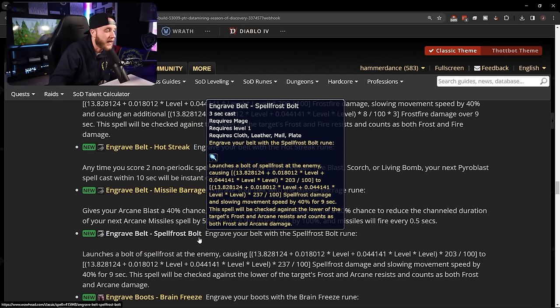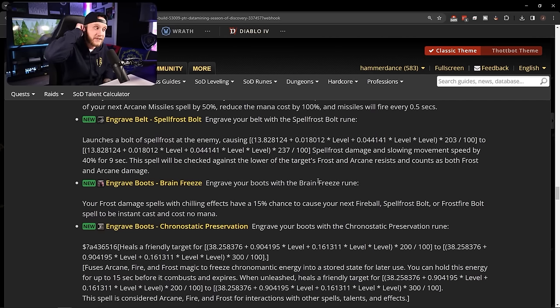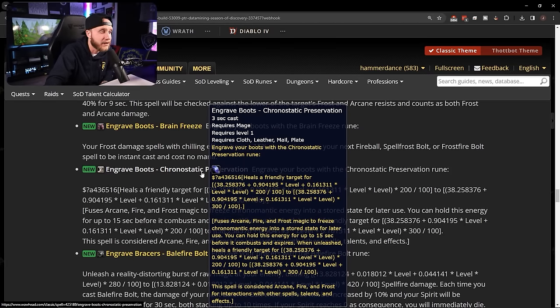Boot runes: Engrave Boots: Brain Freeze — frost damage spells with chilling effects have a 15% chance to cause your next Fireball, Frostbolt, or Frostfire Bolt to be instant cast with no mana cost. Any of your frost damaging spells have this 15% chance to proc free instant fireballs, spell frost bolts, and frostfire bolts — really sick and makes for fluid, fun gameplay. Also: Chrono-static Preservation — a healing rune that fuses arcane, fire, and frost magic into stored chronomantic energy for up to 15 seconds before it combusts; when unleashed, heals a friendly target for a large amount.